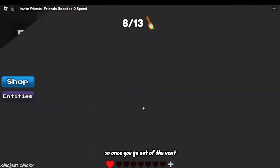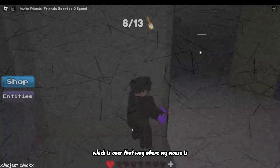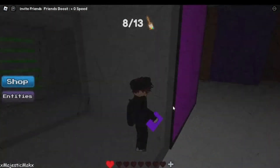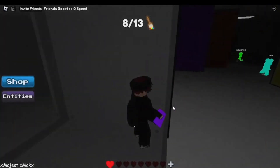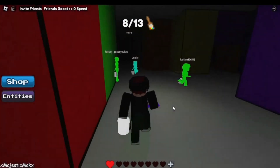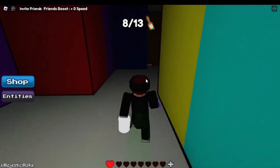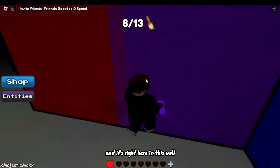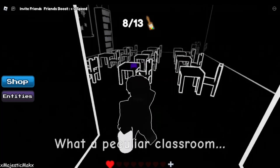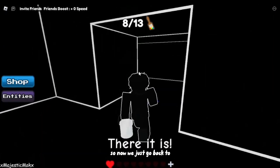Once you go out of the vent you're going to go near the purple room, which is over that way where my mouse is. We've got to wait for them to go away though, so you just go around this way. It's right here in this wall — put it down. Looks like there's no pet in here.